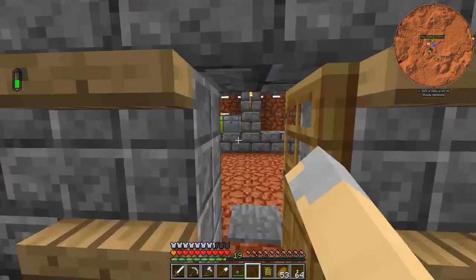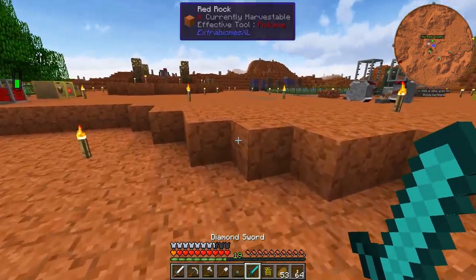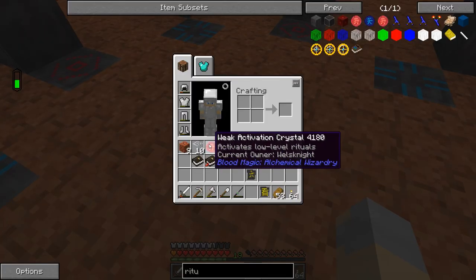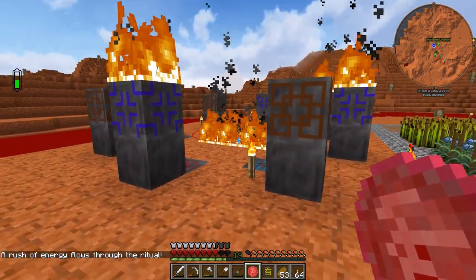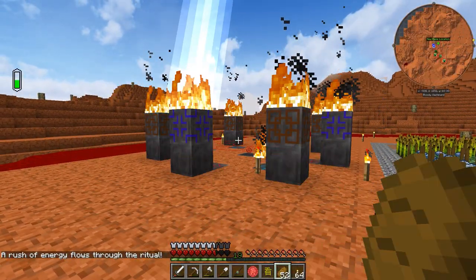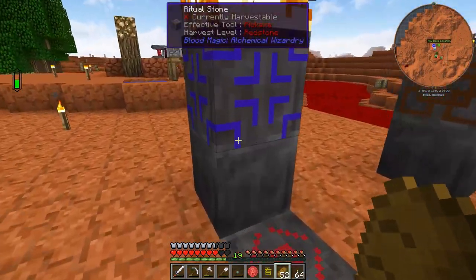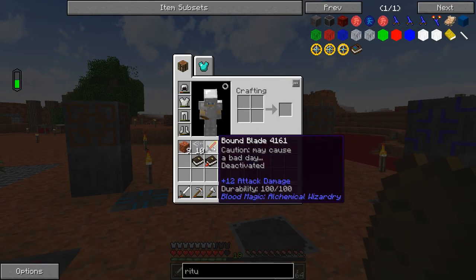Let's grab the diamond sword out of here. I believe we just throw this onto the altar and right-click it with the master activation ritual, and we're gonna get all sorts of crazy lightning effects. It's gonna go crazy and then spit out this bound blade for us. We'll just put out the fire, and we're going to leave this set up so we can do more binding rituals in the future.